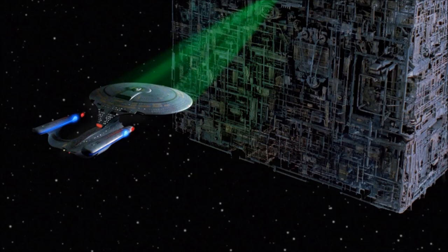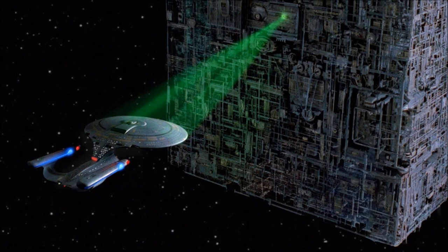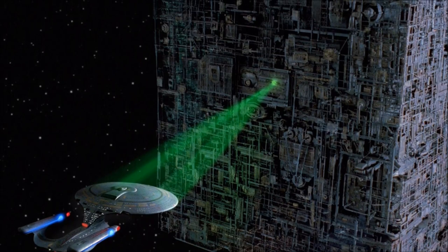The officially publicised first contact between the Federation and the Borg Collective came in 2365, when the USS Enterprise-D encountered a Borg Cube in system J-25. One year later came the darkest day of the United Federation of Planets: the Battle of Wolf 359.